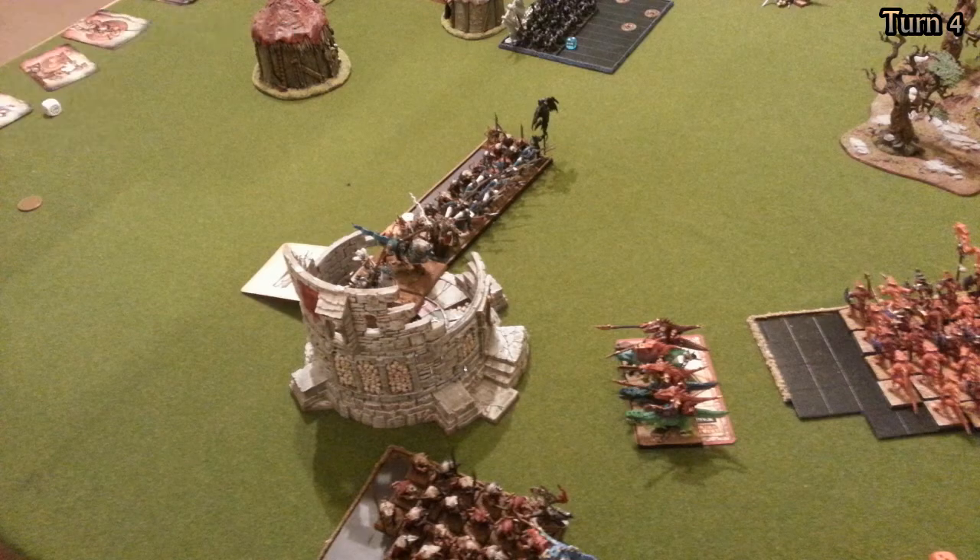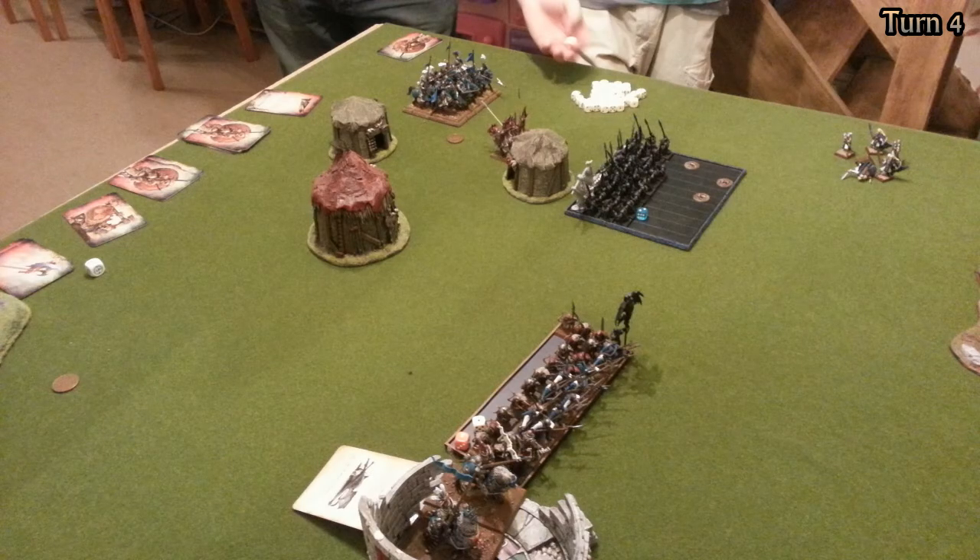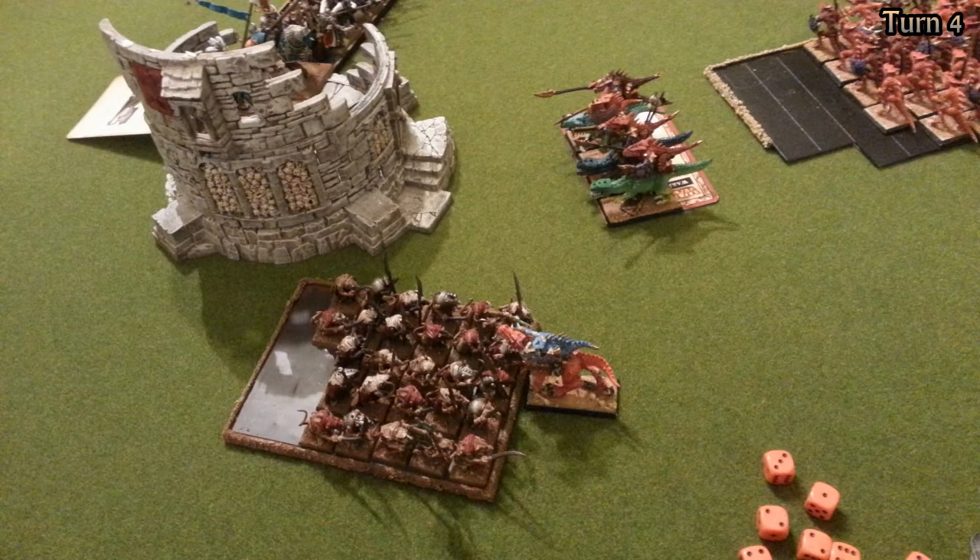The Empire player decides to face both his unit of demigriffs and halberdiers towards my army. He moves his unit of knights closer and buffs his halberdiers, giving them Wyssan's Wildform from the demigriffs. In combat the Clan Rats stick — yeah, I lose combat again. I kept feeding 50 coins to my Skaven friend there from the combat loss bonus, but the Scarvet is unscathed and slowly but surely removing models from the Clan Rats.